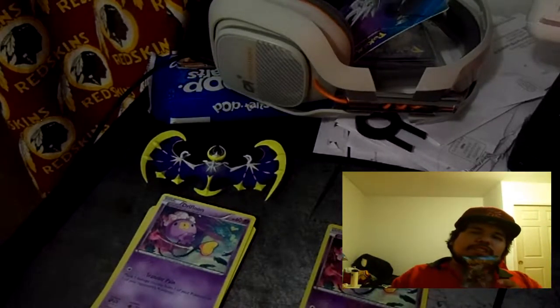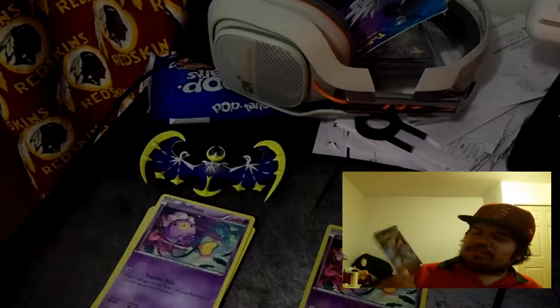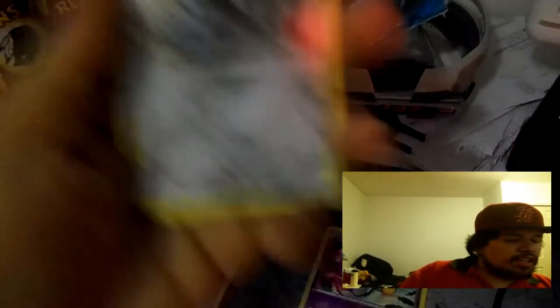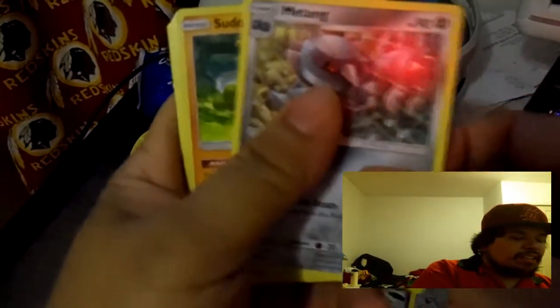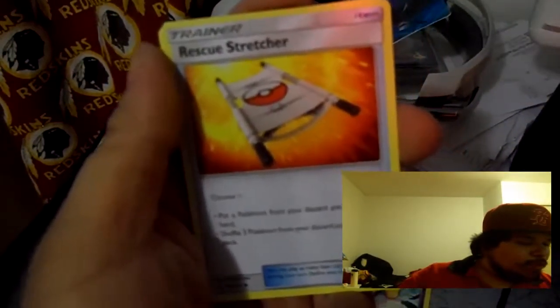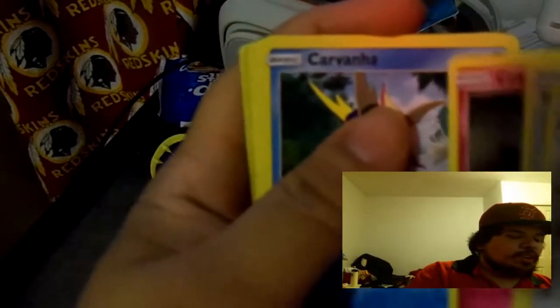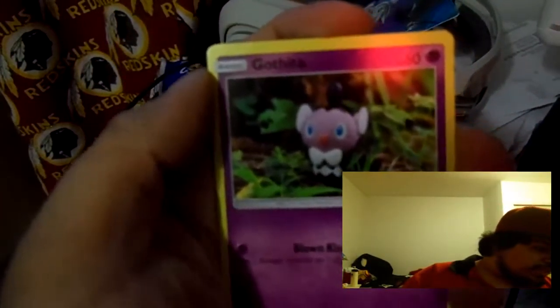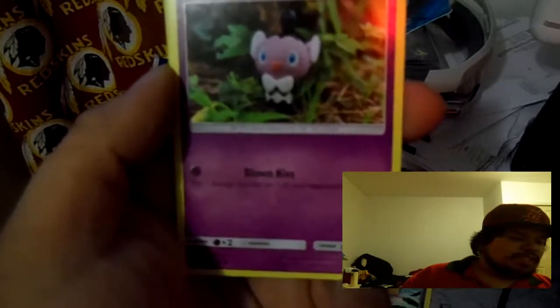Now we're opening the Guardians Rising pack — the Midnight Form Rockruff one — and I don't believe I've opened this pack before, so this is a first for me. Starting off we have Metang, Sudowoodo running across the field — look at those little legs. We have Rescue Stretcher, Cottonee, Carvanha — I gotta love me some Water Pokémon. Gothita — I like these cards, they have a good realistic vibe to them, like the picture looks like it's in a real world with a 3D model. Pretty cool.